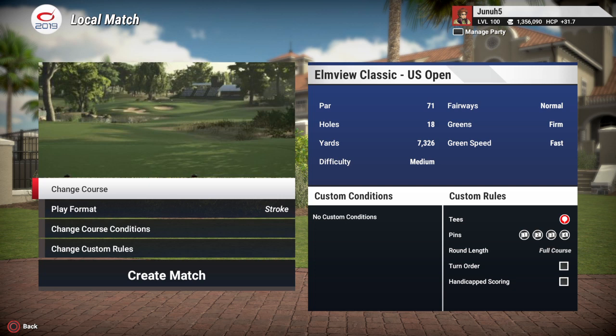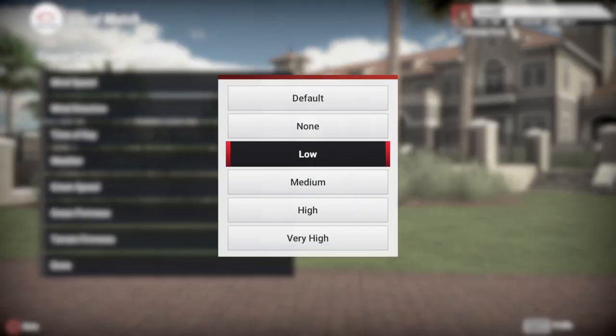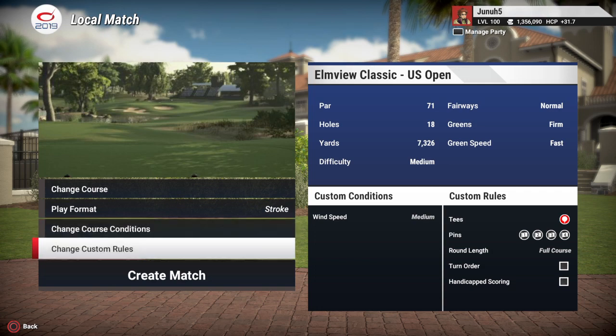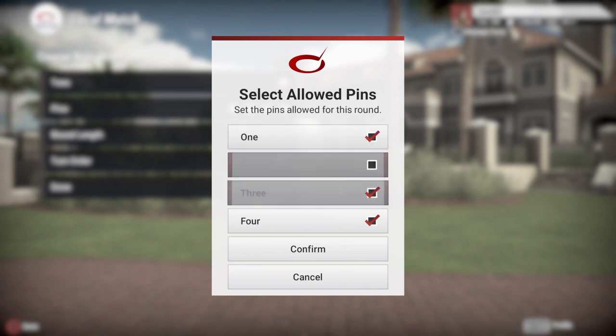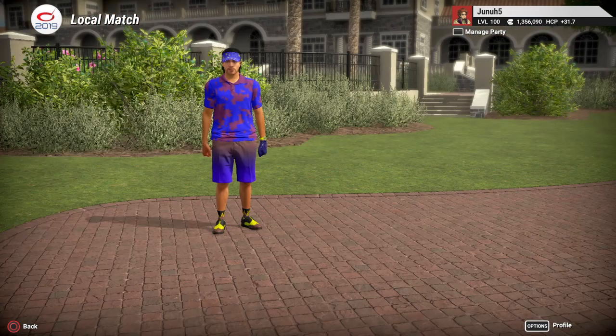Those of you who know golf and know the US Open, it's supposed to be a tougher course. You're not supposed to be able to shoot like 10, 15 under. The real US Open professionals — the last couple years at the end of four rounds they were like 15 under, but in the past they would be only maybe 2 or 3 under. Fairways normal, greens firm, greens speed fast. Now when I played it before I gave myself some high wins, so I'm just going to do medium wins because the course is tough enough as it is. There's only one tee. Pins, we'll go with Pin Set 1. Let's get started. Hopefully I can do better than I did before.